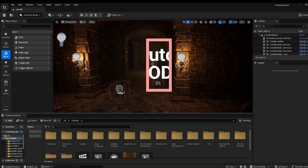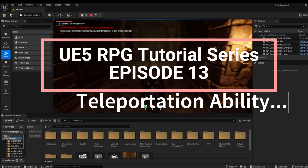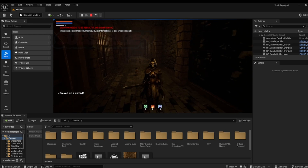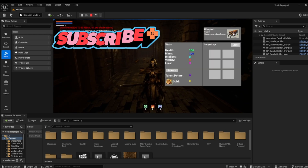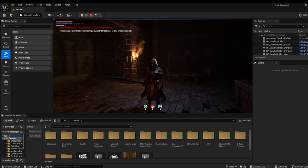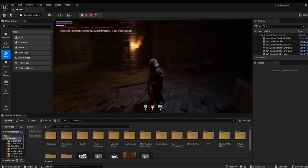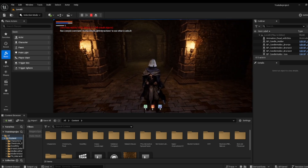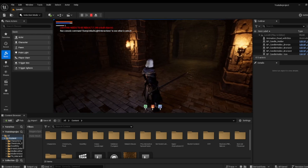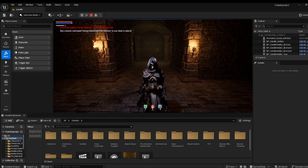Hey guys, Dutchman Games here. Today we are back in the RPG game project. In the last episode we worked on making a system where you can drop and pick up weapons. For now let's work on the third spell, because we still have an ability that does not work yet — the third one. We have the healing ability, the second ability, and then we'll have a third ability which will be a teleportation ability.